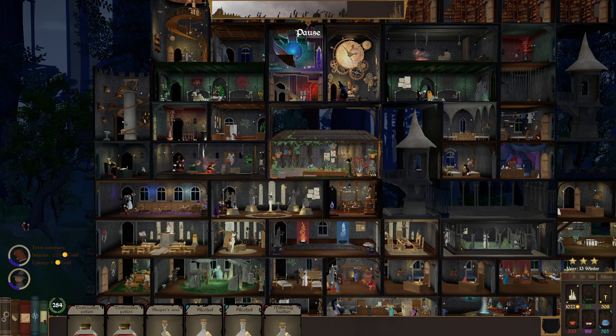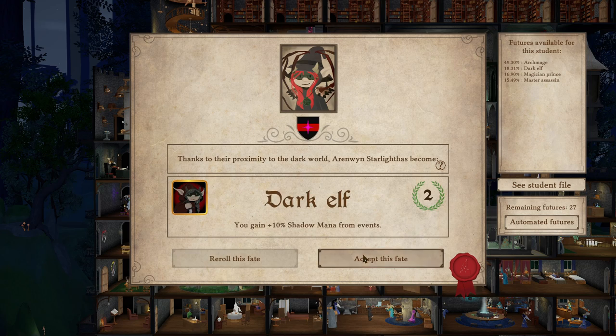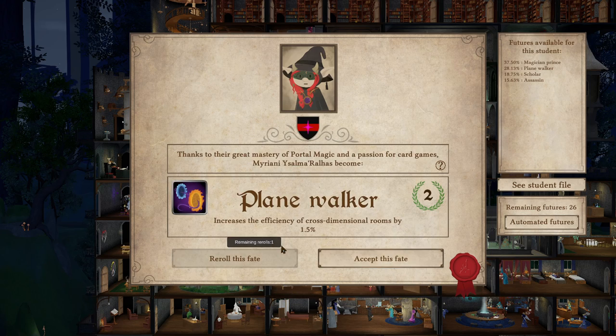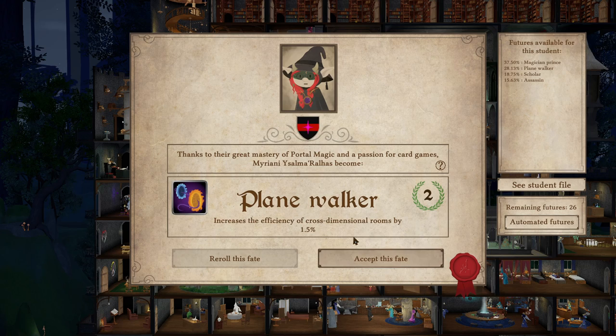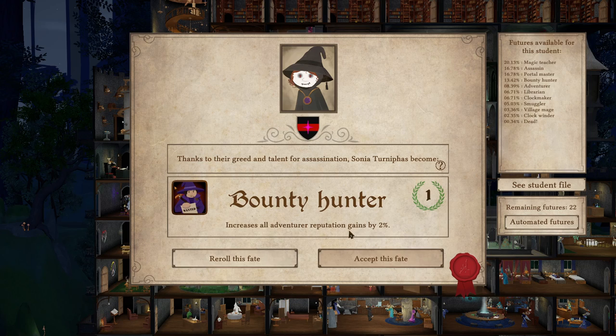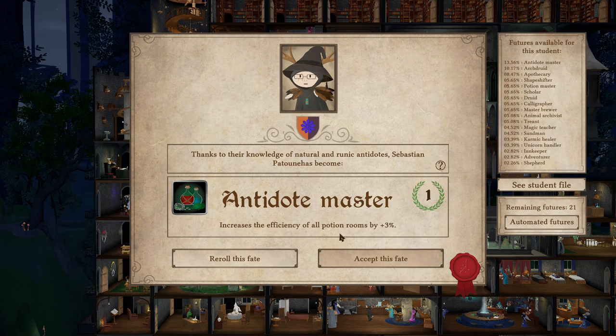Dream of nature — get more prestige. A magician prince — okay, that works. Hoping for another archmagi. Planeswalker — I hear Wizards of the Coast coming for me. Corrupted Pyromancer — haven't had that one before. Bounty Hunter. Efficiency of all Potion Runes.